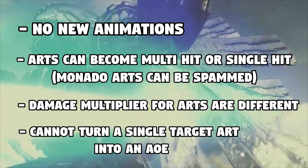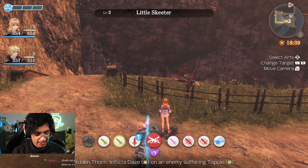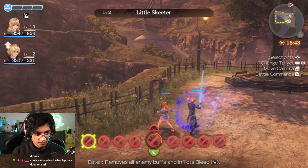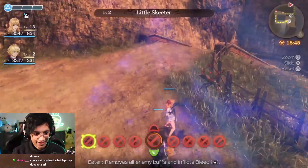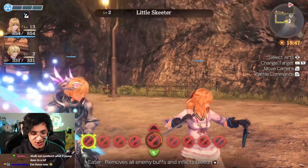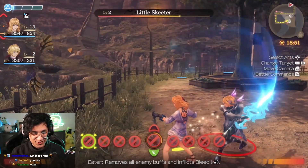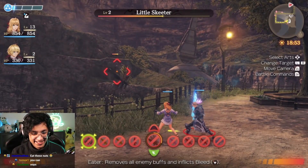Now you might be thinking: will this break the game? Will any of my characters mess up? The only instance I found of something breaking was trying to gacha abilities on the first version of Fiora. She has limited animations, and when you try to do a move that's not hers, most of the time she just freezes. Aside from that, I haven't found anything game-breaking, but just keep in mind there might be a small risk.